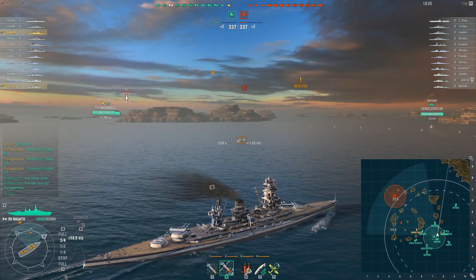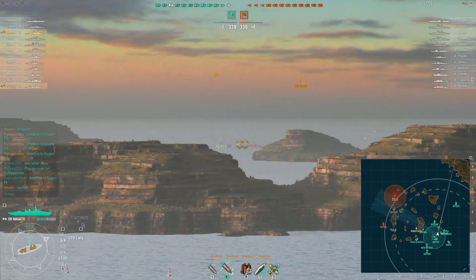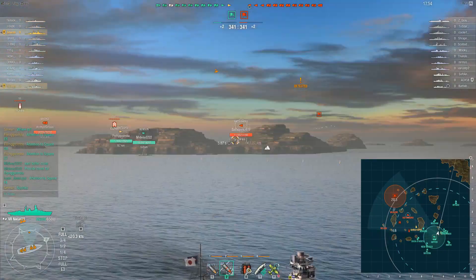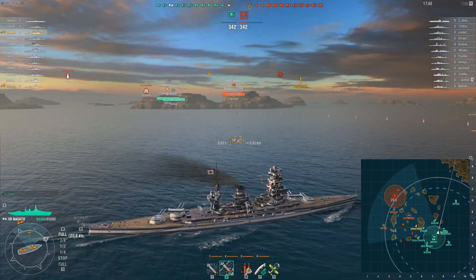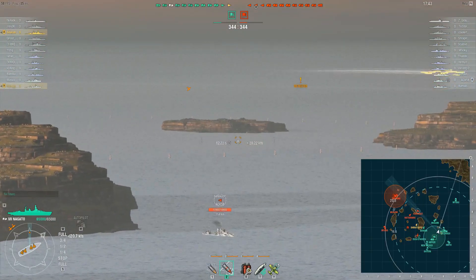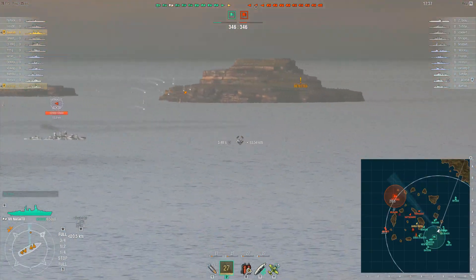I personally preferred the Nagato to the Colorado. Despite similar ship designs, they kind of trade different things off. The Colorado, far and above, has better AA. The Nagato, I feel, just hits a little better — its guns fly a little more true when you pull the trigger. And then the Gneisenau — well, it is all about the speed.